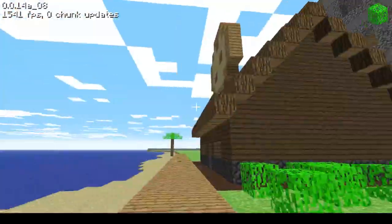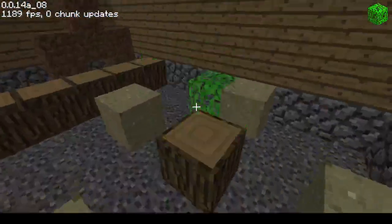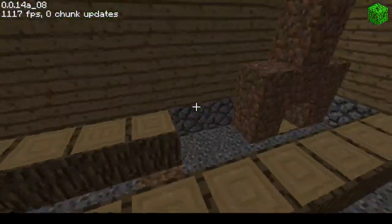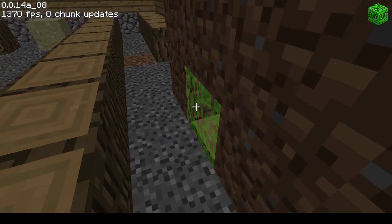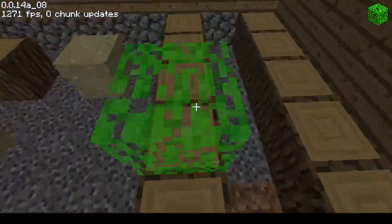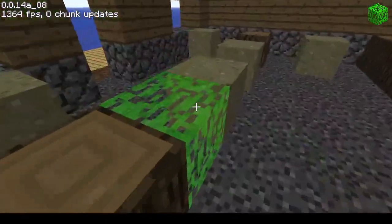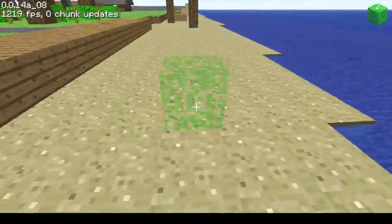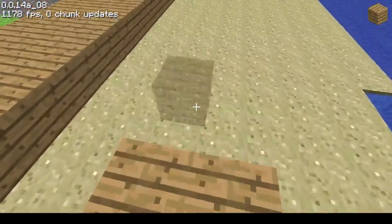So the pizza place is finished. You sort of come in here — this is where they prepare the pizza, there's the big pizza oven back here made out of dirt, the order counter, and then you sit down and have your pizza here, or maybe you can have it outside. Let's put a picnic table or something.